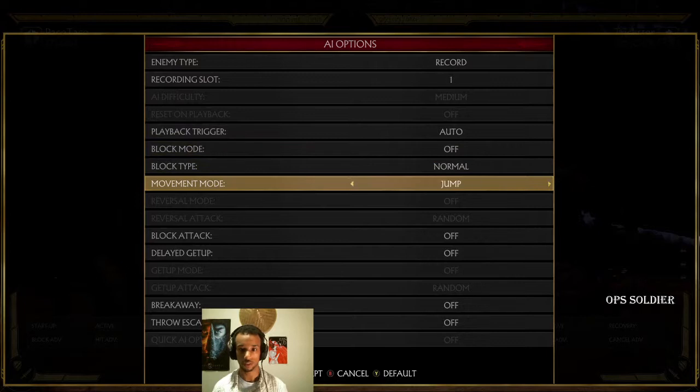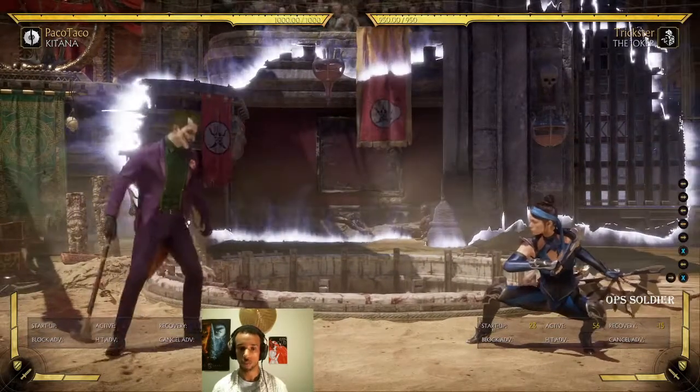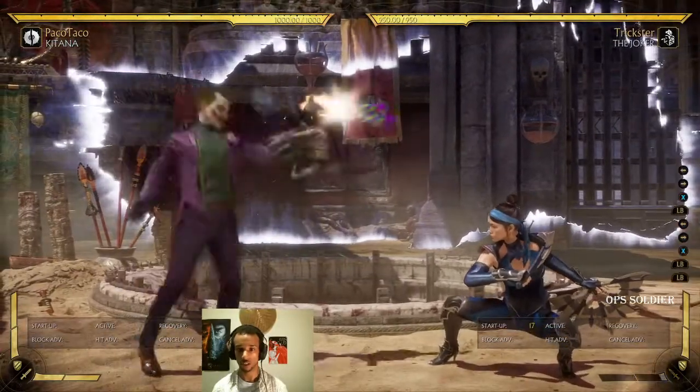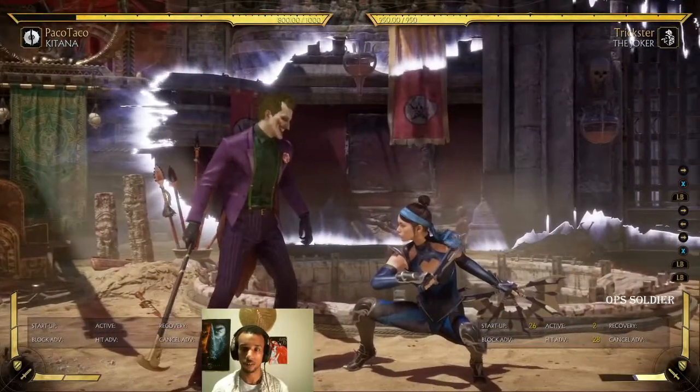This is a good example for Joker too — if you look at Joker, he does the same thing. His regular projectile will not hit ducking opponents, but when you amplify it, it will. As you can see, this also costs a bar.